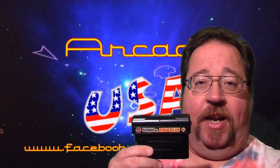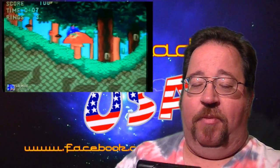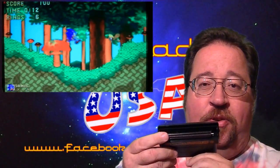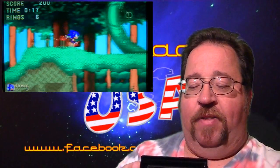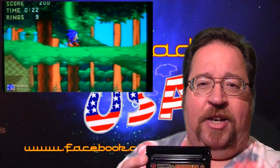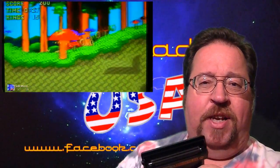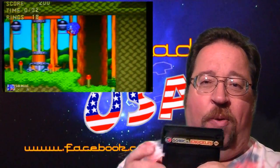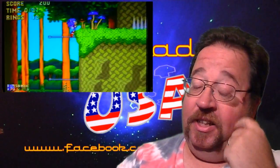Then I picked up Sonic and Knuckles for the Sega Genesis — this is a loose cart. What's neat about this cartridge is it has a little flip top where you can plug in a Sonic 2 or Sonic 3 cartridge to get enhanced features. Sonic 2 just adds some extra characters, but Sonic 3 adds extra levels and other features. I need to research it a bit more since I don't have a Sonic 3 cartridge to try it out yet.